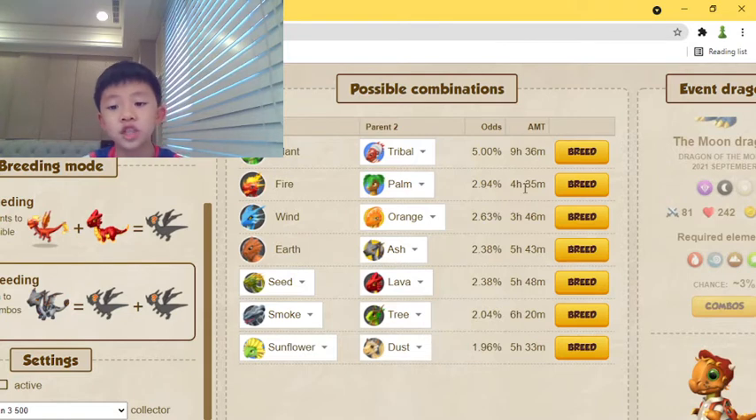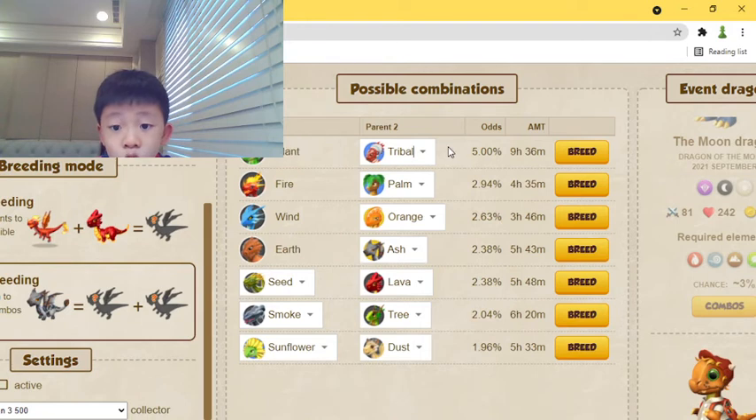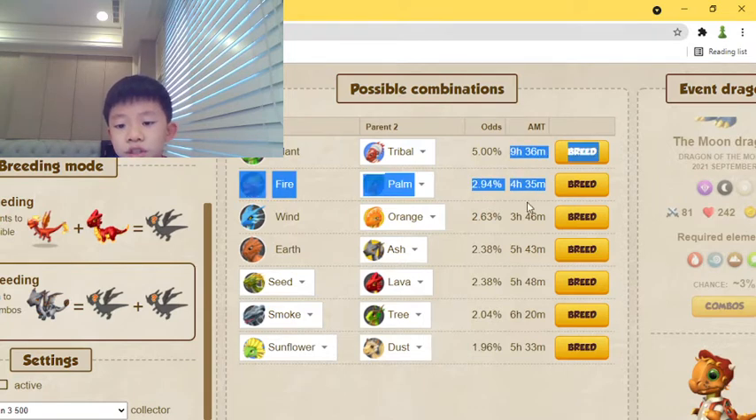There's a 5% chance with plant and tribal, so maybe level up your dragons and try to use the plant and tribal to breed the moon dragon. And if you don't have the plant or the tribal, you can use the fire and the palm, which gives you a 3% chance with a much lower hatching and breeding time.